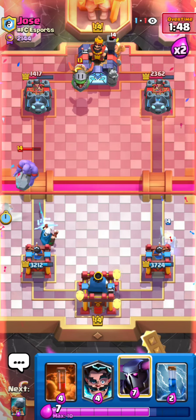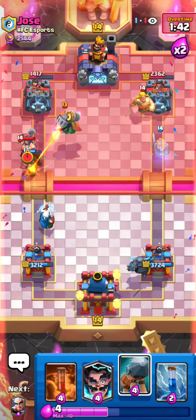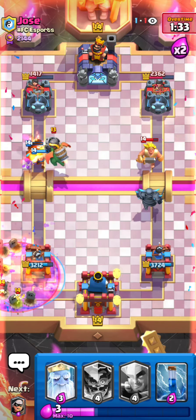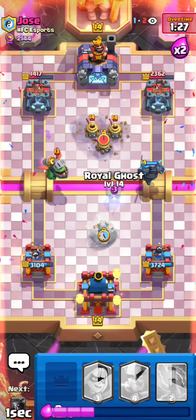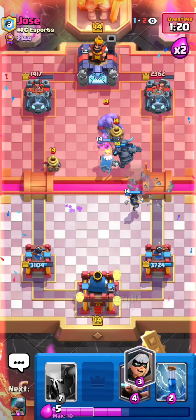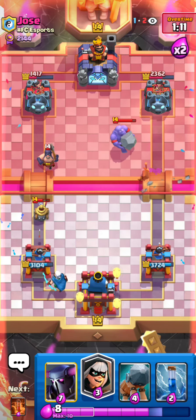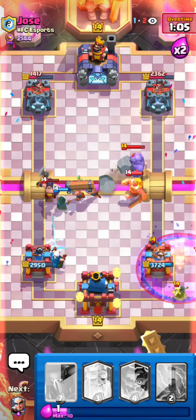He can't break through my defense if I cycle my cards properly — cycle super effectively and he cannot break through anymore. Got to keep the poisons for the graveyards, get really good magic archer alignments to pierce through his counter-pushing cards. Going for electro wizard opposite lane. If he stacks troops I need to play magic archer for the graveyard and spread out my troops because he has freeze — I don't want to give him too much freeze value.